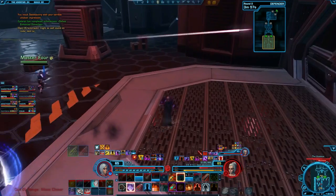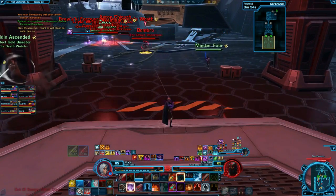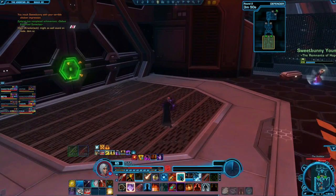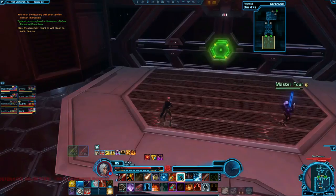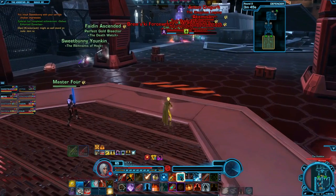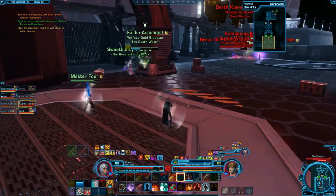If you're max level, it's extremely important to gear yourself up properly. PvP gear is special compared to the rest of the game — it has an extra stat called Expertise, which helps you in player vs player fights. Your goal once you start getting into max level matches will be to earn gear with the Expertise stat so you can survive longer, heal better, and do more damage in PvP.